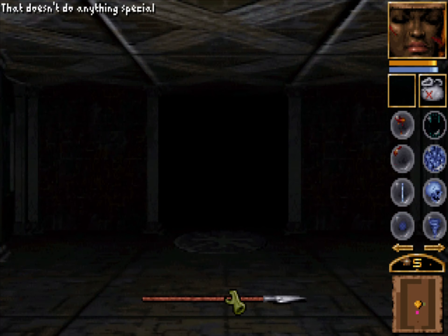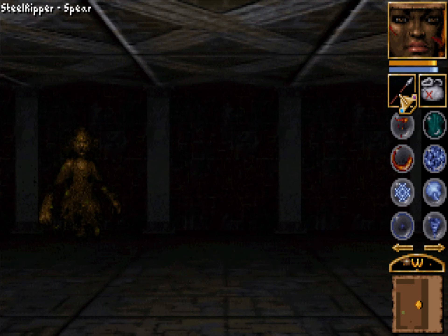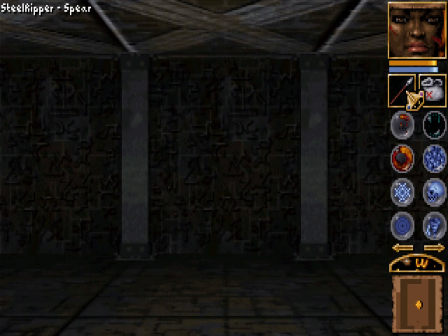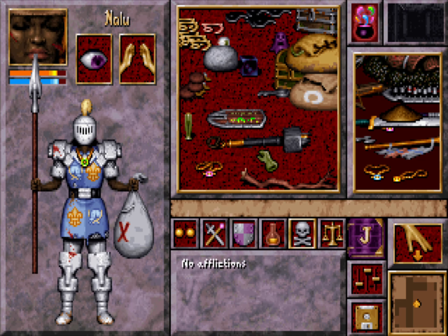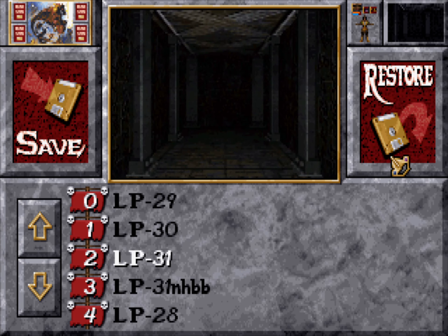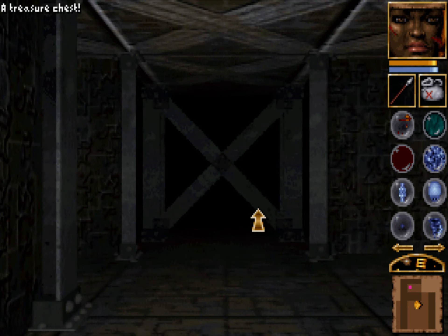Wrong button again. He went into the thingy again. I have two spell levels. I need to see how much experience it gives me — it's between L and E in the level. Let's save. I'm not sure if I saved on the original slot yet. Another key — very good.